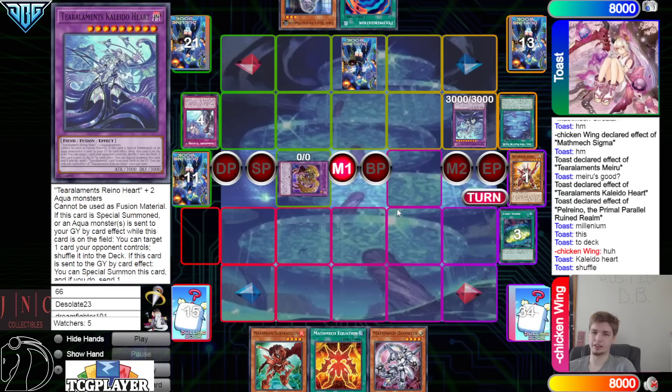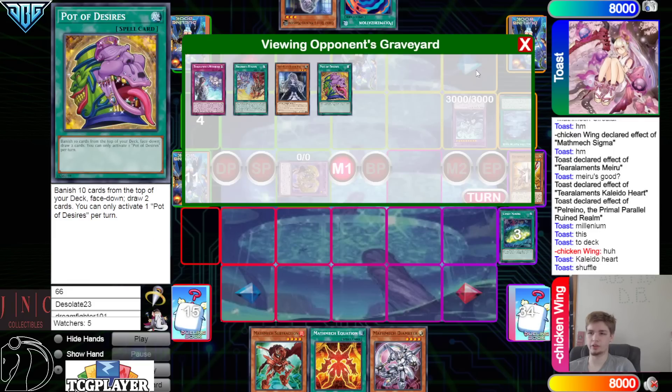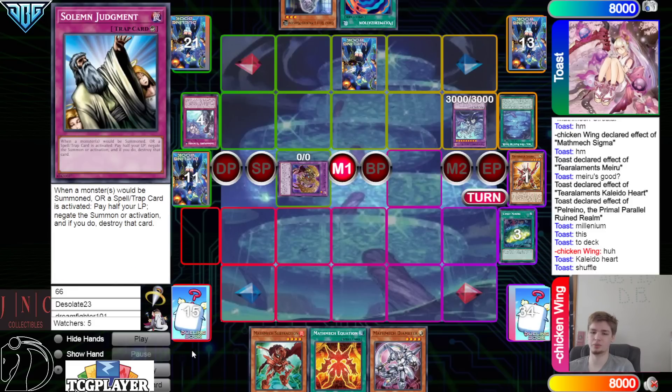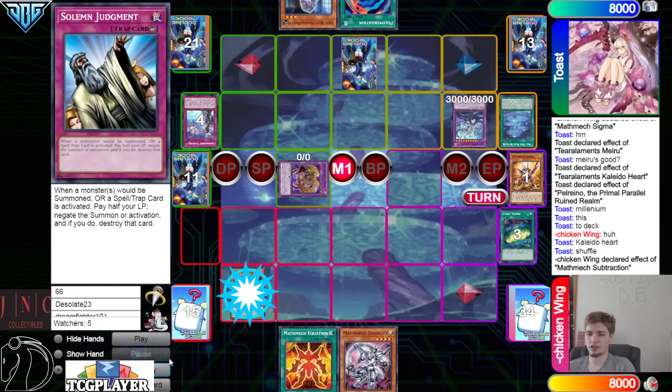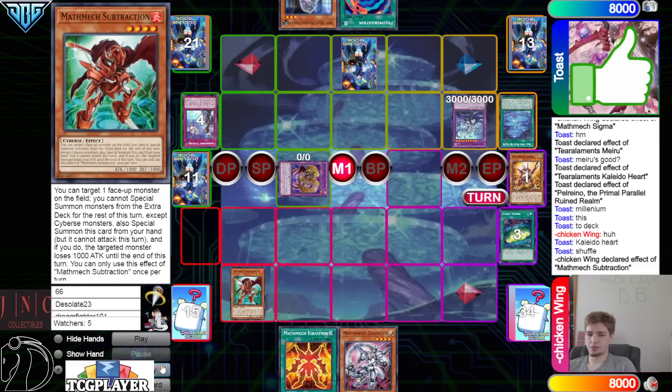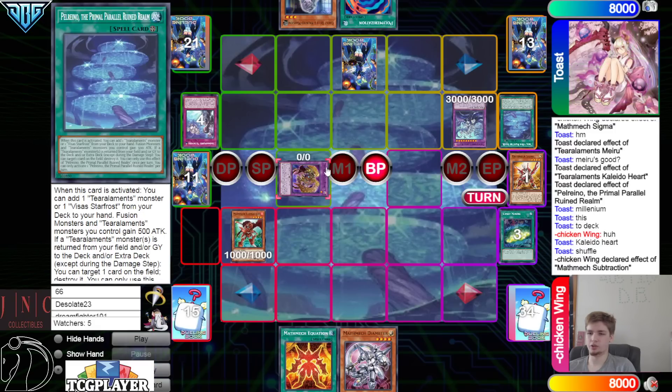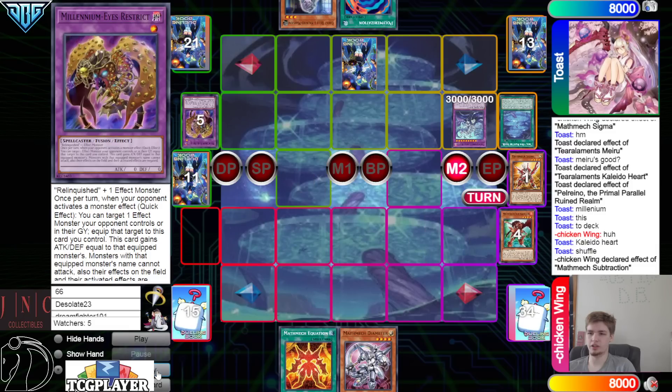Kaleido Heart activated — chain link one on Circular field spell, chain link two on Sigma — Millennium Eyes to deck. Kaleido Heart decks it. They could have also realm-popped Kaleido instead of popping the opponent's card — leaving with the set Circular — but in this scenario you don't really want an extra fusion because you don't have any extra materials.